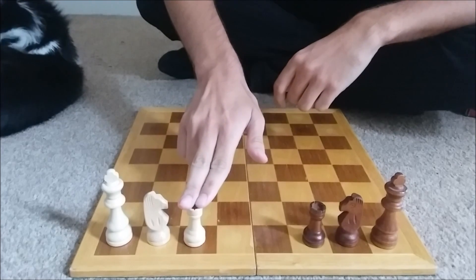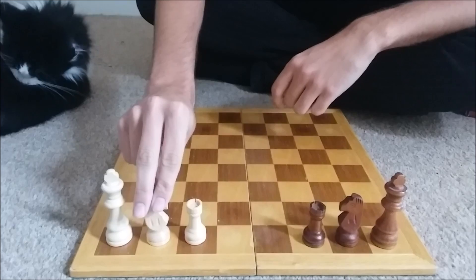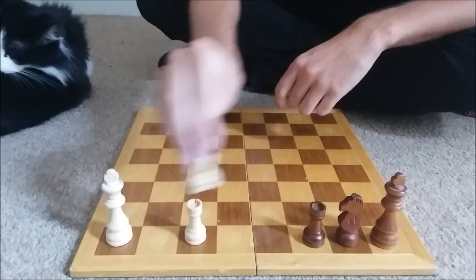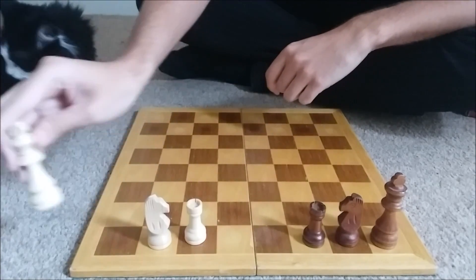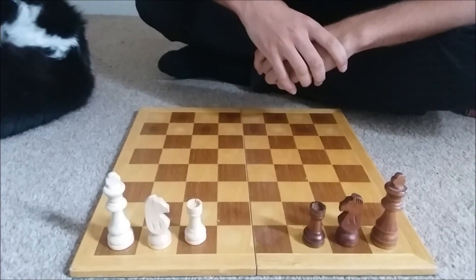Rooks move exactly how you would expect a rook to move. Knights jump two spaces, so they can jump over the piece in between. Kings move exactly as they do in normal chess as well, so one space forwards or backwards. And as with normal chess, white goes first.